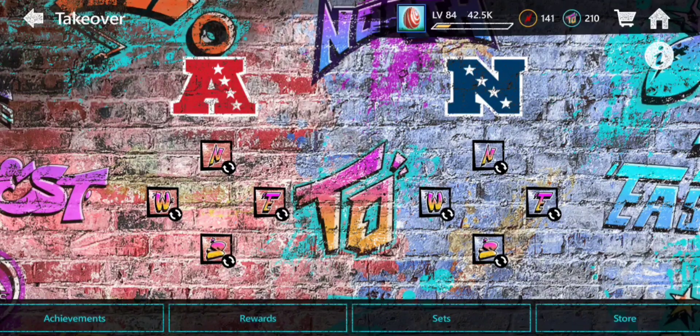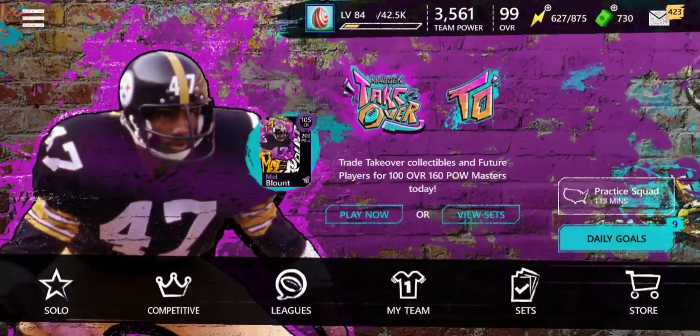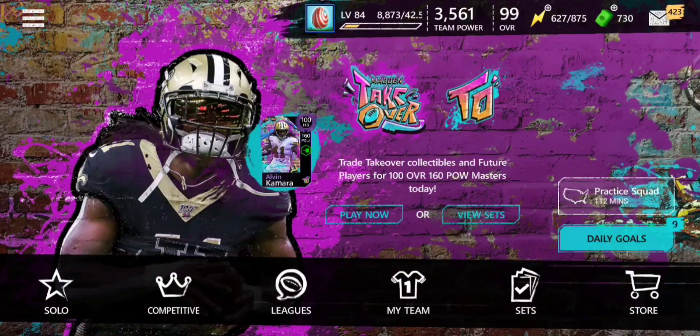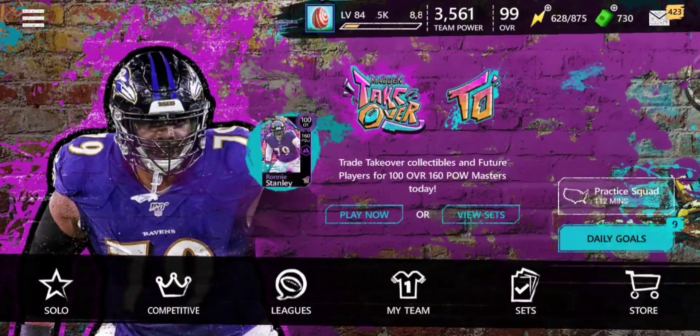To summarize the grind: complete all eight events, buy the coin packs if you can, and exchange some players for stamina so you can complete all eight events — because most of you will not have enough stamina without exchanging 80-plus players. I hope you enjoyed this video. Stay tuned for my math breakdown video for this promo. Drop any improvements to the grind in the comments below to help everybody out. Please subscribe and hit the notification bell so you get notified when I upload. I'll catch you in the next one — peace out, have a great day!